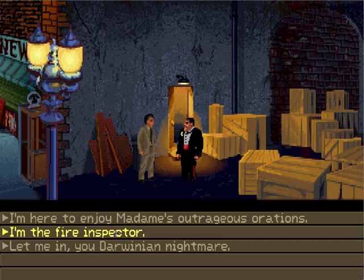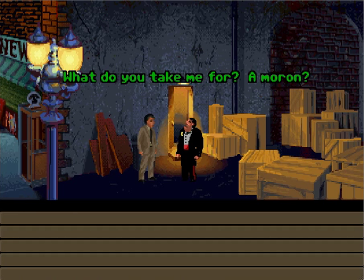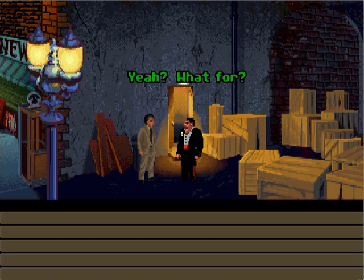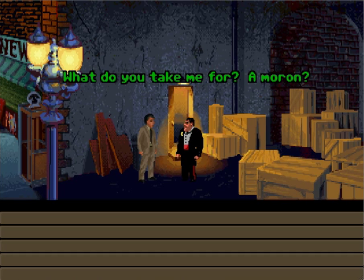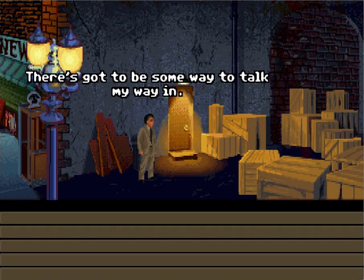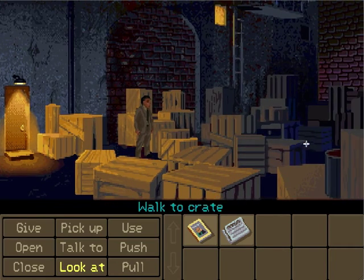The very end of the game involves a combination of all three, but how you get there is quite a different experience depending on what you pick. In this particular case we can pick only one option as the solution to get inside the theater, but I'm going to pick the Wits Path. I'm the fire inspector. What do you take me for, a moron? I totally forgot to just pick this. Good night. Same to you. There's some way to talk my way in — if you talked about Sophia and buttered him up, that could have worked. Talking about Sophia would have recommended the Team Path, whereas intimidating him would have recommended the Fists Path.